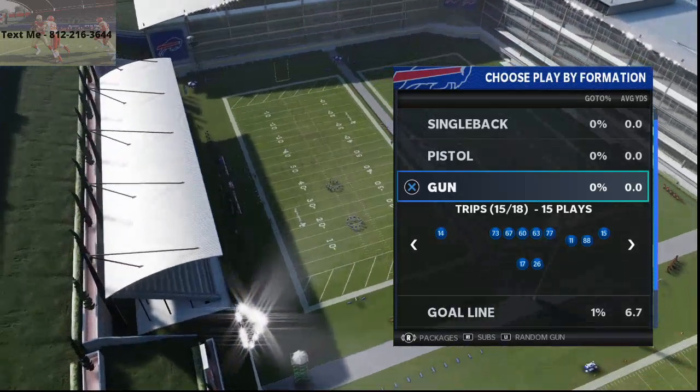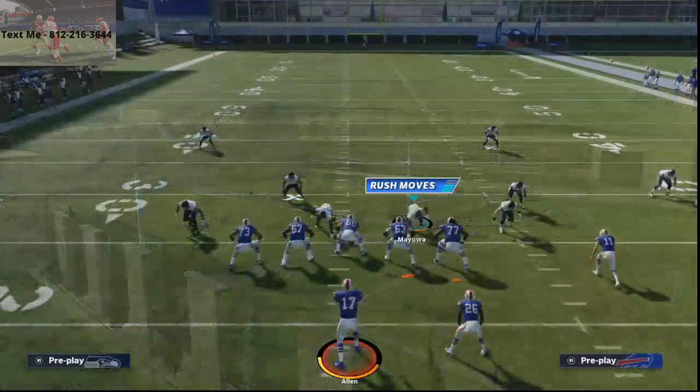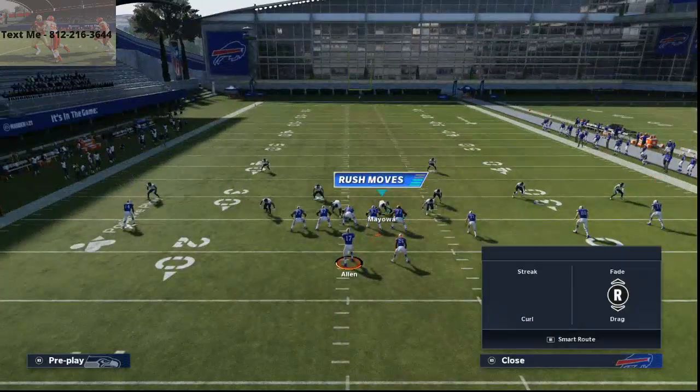Alright guys, shotgun trips. The play we're going to be running and going over today is the play sale. There's one little adjustment to this play that can help you beat cover 2. All you're going to do is you're going to put the running back on a wheel route.